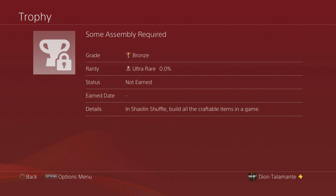The last revealed trophy is Some Assembly Required. In Shell and Shovel, build all the craftable items in a game. Craftable items got really popular in Treyarch Zombies, and now that they're bringing them into Infinity Ward Zombies I can't wait to see them. At least one is probably going to be a shield — that's one of the best craftable items — but it'll be great to see craftables returning and possibly some new ones.